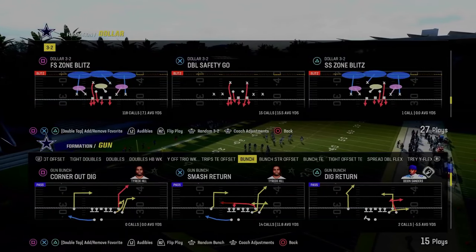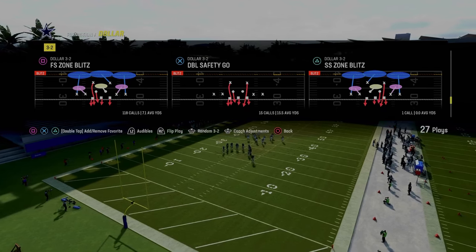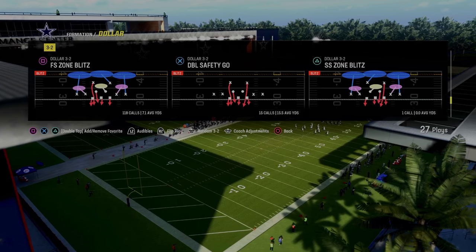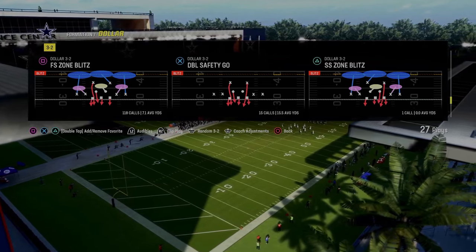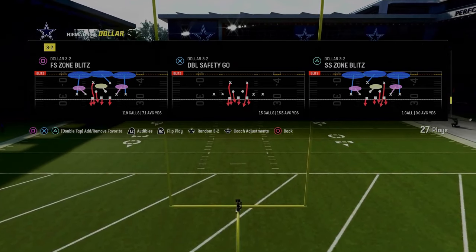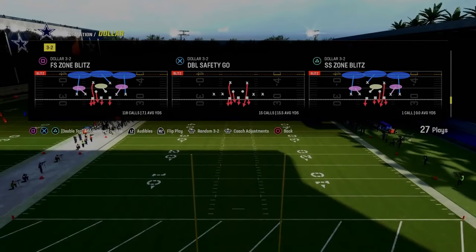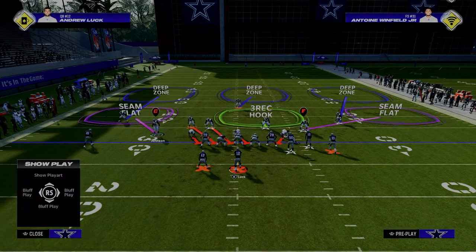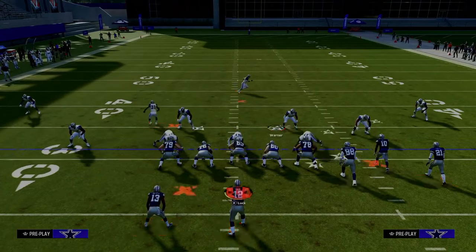The next blitz we're going to be going over is the free safety zone blitz out of the Dollar 1-3-2 formation. This can also be run out of the multiple defensive playbook with the Cover 2 Press. I'm in the Kansas City Chiefs playbook for these blitzes just because we can have 4-3 Even 6-1 in here. Really important - we're going to still have auto flip off because we always want that blitz to come in off of the left-hand side. All we're going to do to set this blitz up is pinch our defensive line.